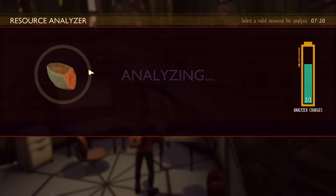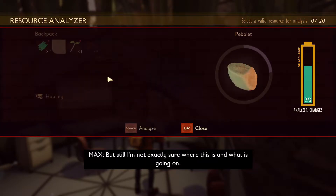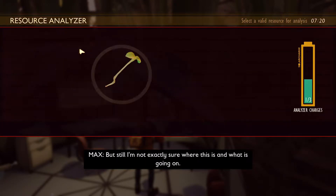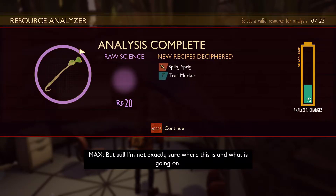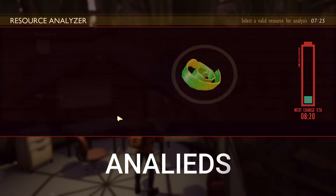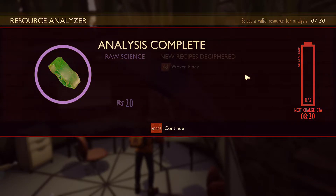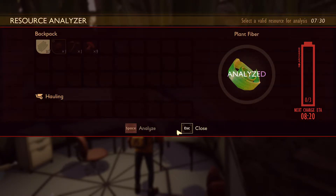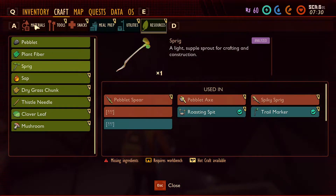Analyze this pebble. So you have to analyze things to get the recipe to build them. You only get like three analyses per 10 minutes — sometimes 20 minutes depending on how many times you've done it. So I'm gonna go ahead and analyze all of that and look at what I can build here.